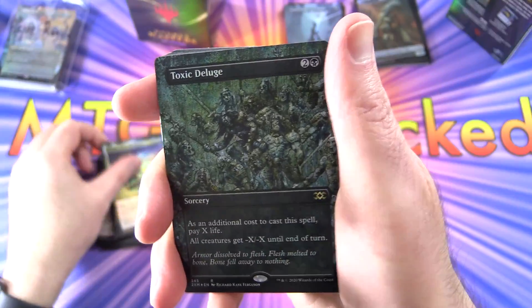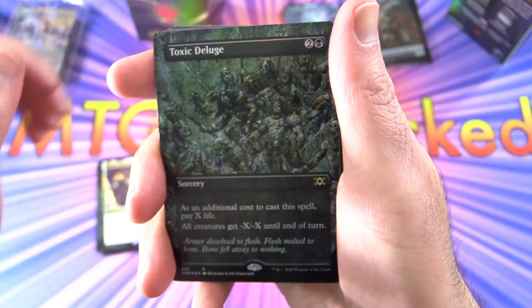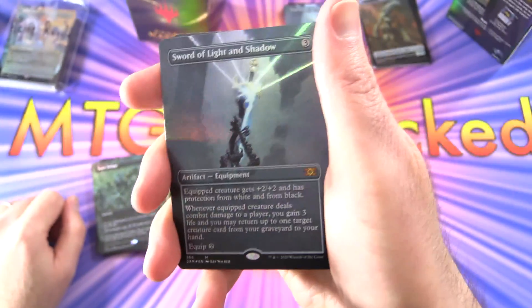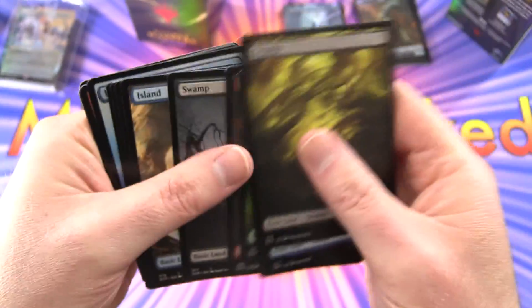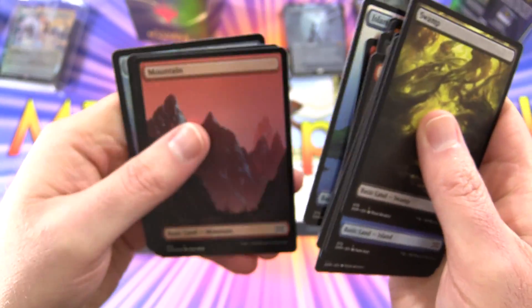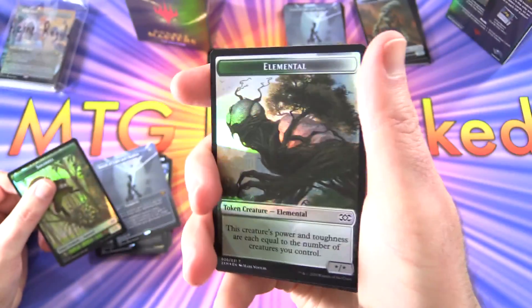I don't think either of those are too crazy. But — Toxic Deluge! Look at that, fantastic artwork, in foil as well. And the final pull here — a mythic, Sword of Light and Shadow! Halfway to a playset — so two of those for the channel. Fantastic! In foil we get one of each, then foil Island, foil Mountain. And the Thopter there, Squirrel token of course, and an Elemental.